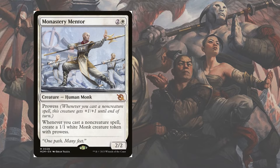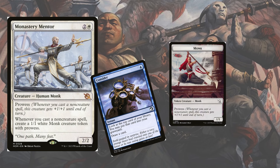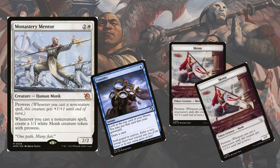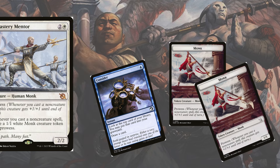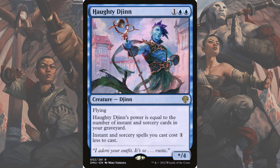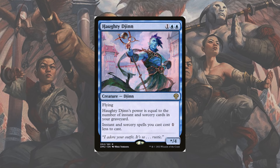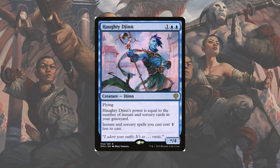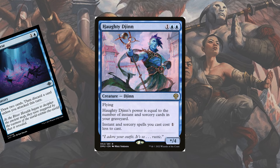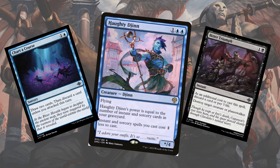Just play out your one-mana cards, get a 1/1 monk with prowess — and that monk will grow for every other low mana cost spell you play, and you just keep making more. Helping the Mentor reach the board, as well as lowering the cost of some of our more expensive spells, is Haughty Djinn — a rightful win condition in its own right. The cheeky Djinn pairs perfectly with spells, turning Chart a Course into a one-mana draw two and Bitter Triumph into a one-mana removal spell.